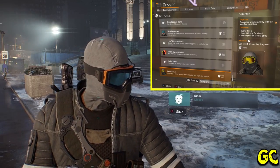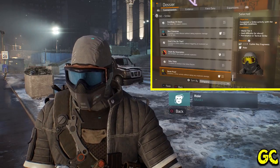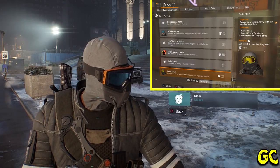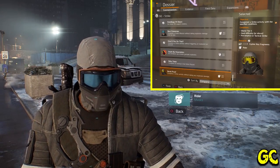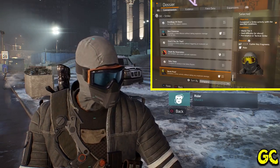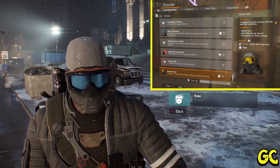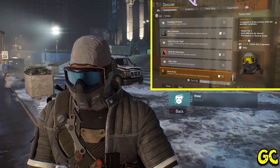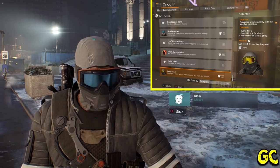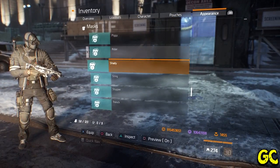The Rider mask is part of the Strike global event and it's the 'Bomb Proof' commendation, which requires you to complete a Strike mission with no explosive damage taken. During Strike, enemies explode when you kill them, so just complete a mission without taking any of that explosive damage — use a sniper, stay at a distance. Very easy mask to get. Must be on World Tier 5, Hard or above, on Preemptive or Tactical Strike.